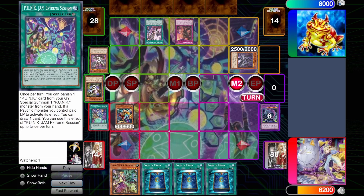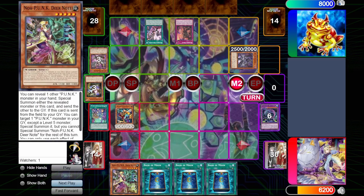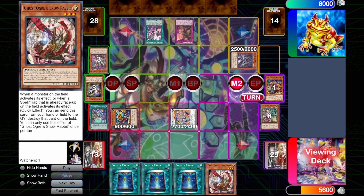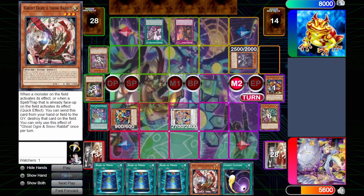We activate Extreme Session and try to go down the rest of the punk line. Extreme Session summons out the Deer Note by banishing Zaymin instead of Shere Kusai. We go into Dragon Drive. Dragon Drive will be Chain Link 2, Deer Note Chain Link 1 again to dodge Bell or Meister. Deer Note will summon back the Wagon. In retrospect, I sort of should have summoned out the Shere Kusai since that was giving me more options. The reason why I also searched Ghost Ogre instead of a punk name here for follow-up is because I was very ballsy and tried to top-deck a Gold Pride extender, and it doesn't quite get me there as I draw a Cosmic Cyclone.